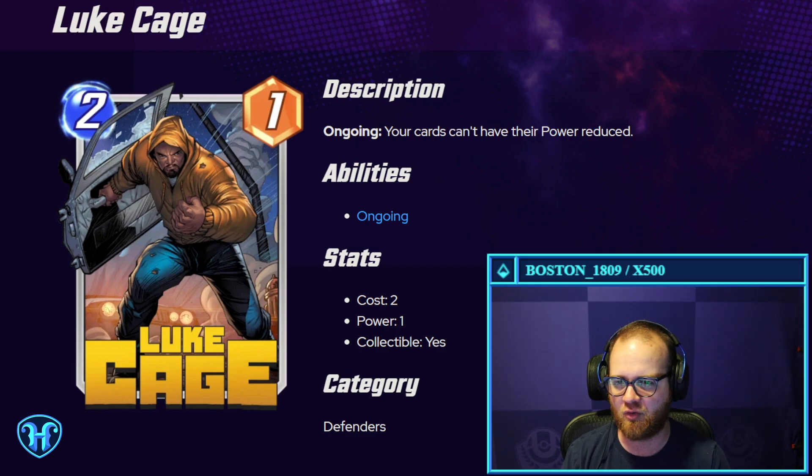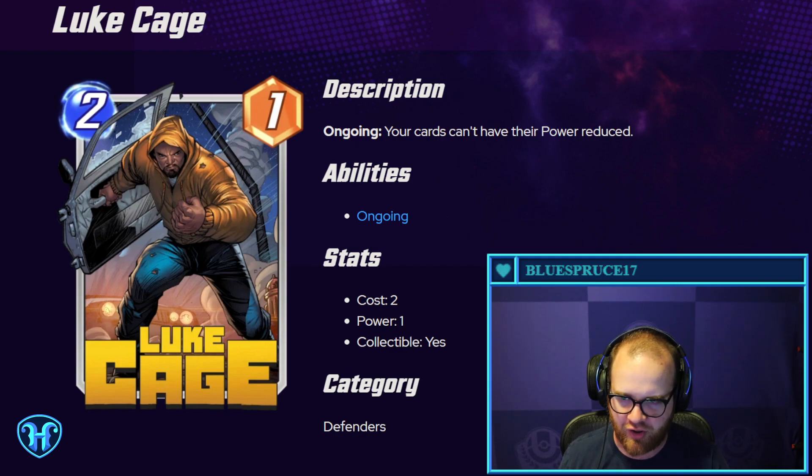Luke Cage — two mana, one power. Your cards can't have their power reduced. So it kind of protects your board. This could be something that's a bit of a tech card, or could be good when there's a hot location that reduces the power of your things at a given location.